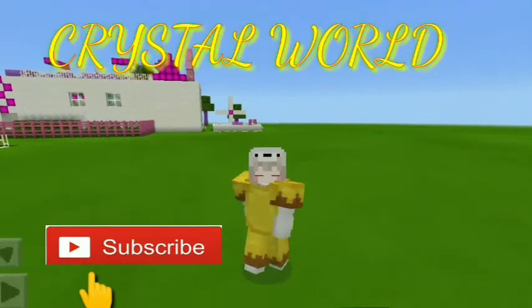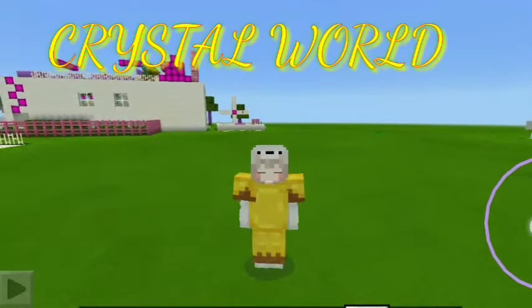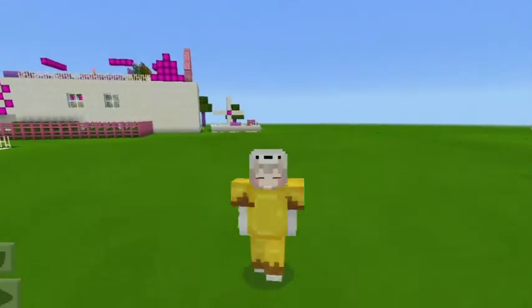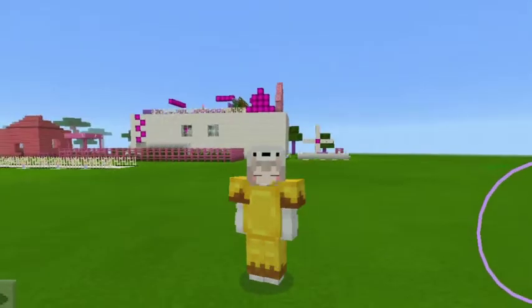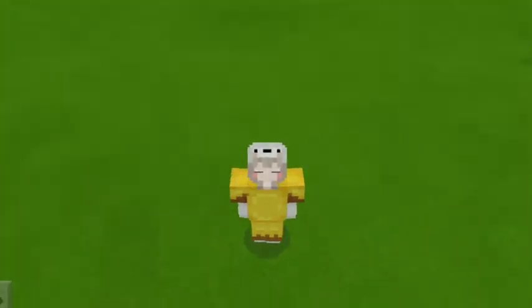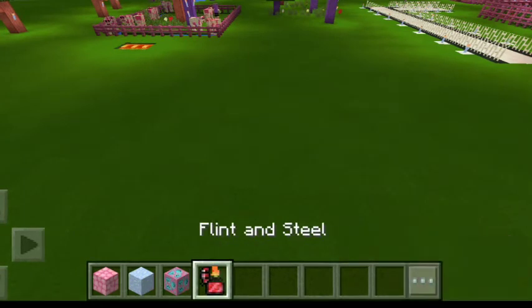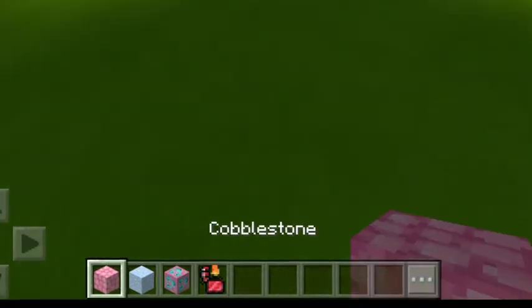Hello guys, welcome back to my channel. Please like and subscribe. For today's video, I'm gonna show you how to build an end portal. So the things that we will need are cobblestone, obsidian, diamond ore, and flint and steel. So let's get started.